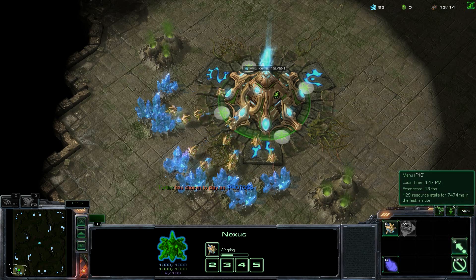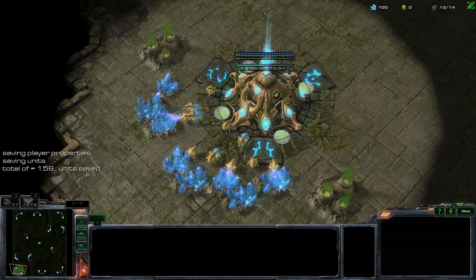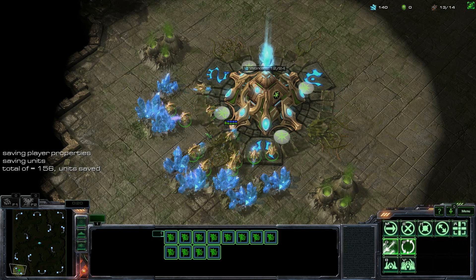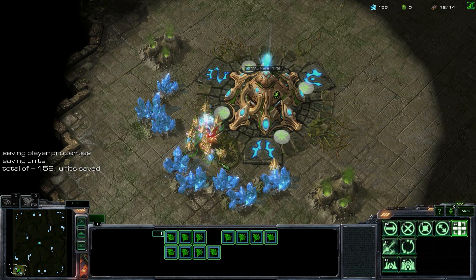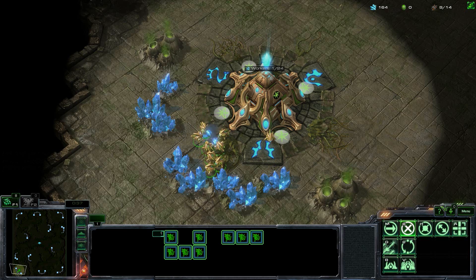For example, I'm going to save the game at this point, select all my workers and accidentally miss-click, do something stupid, and then revert my mistakes such that it never happened.